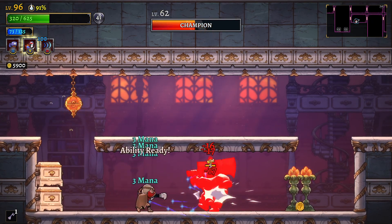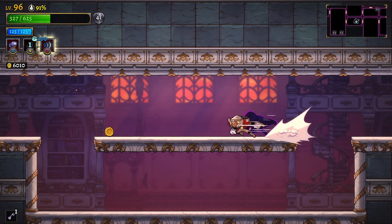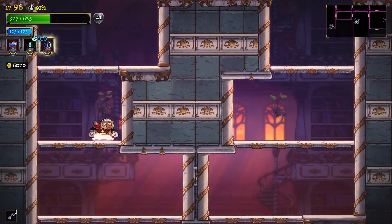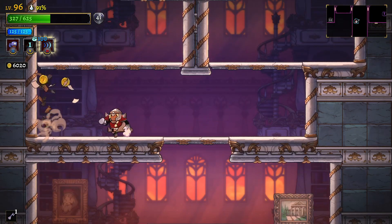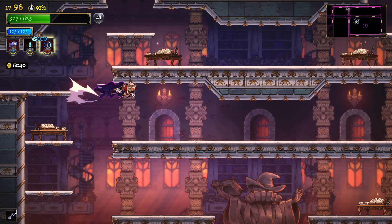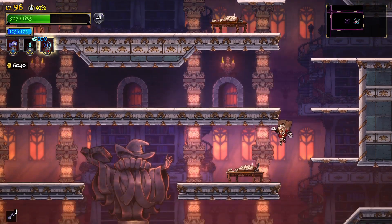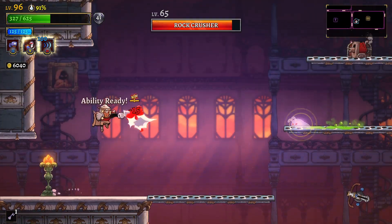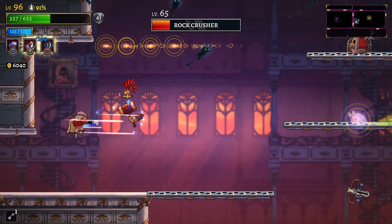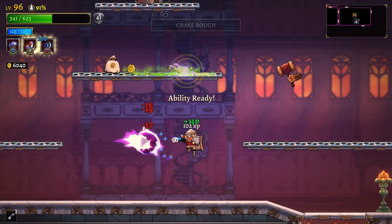Words to the wise: always smash downwards or to the right - never smash to the top, as the enemy can come back and hit through it. The reason this is a farm run is twofold: first, I have to remember that in this middle room there exists the end runner. And second, because I have the effect that says I can get all the chests that I want.